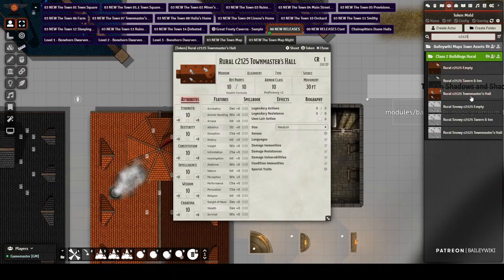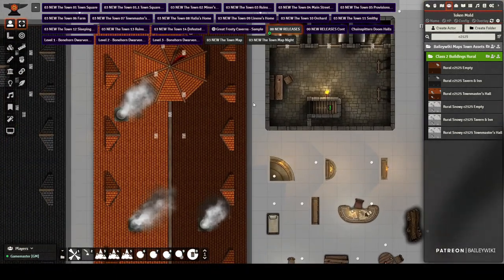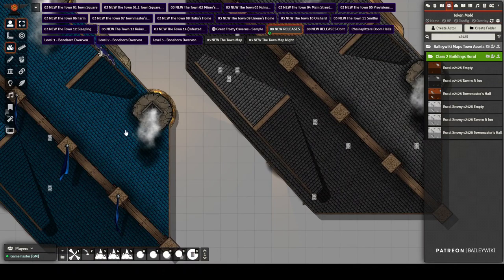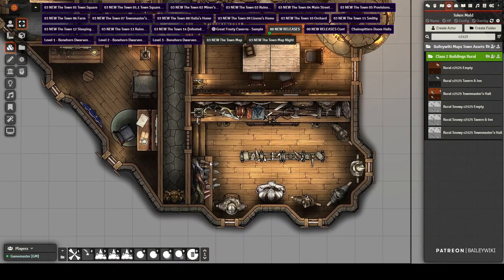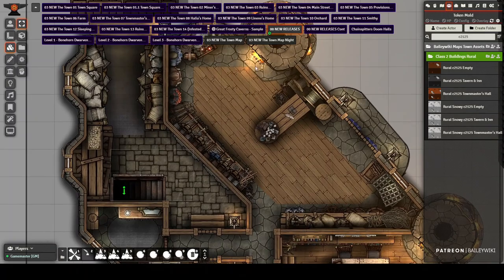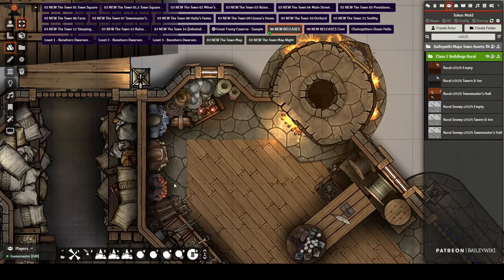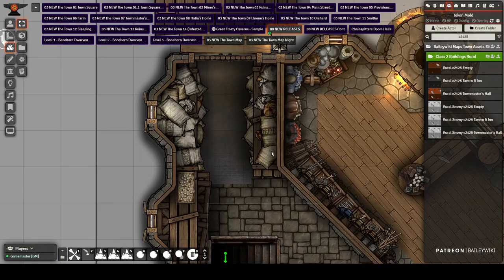You can find the town master's hall, the tavern and inn version, the empty version, and snowy versions of all of those. A full snowy version of the entire town will be in a subsequent release. Diving into the buildings: you've got what might be the Lion Shield Coster with a private viewing room, an armor and weapons room in the back, an office with a safe, a bathroom, and the general provisions area stocked with fishing equipment, tools, garments, and even potions. It's the major supplier for the town.